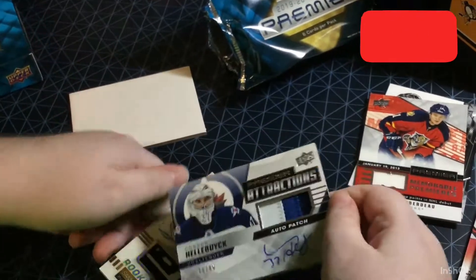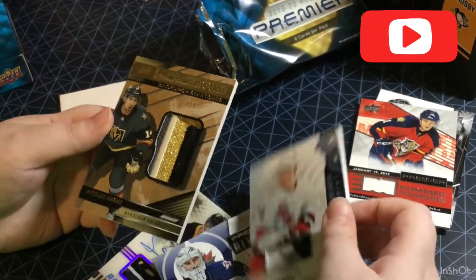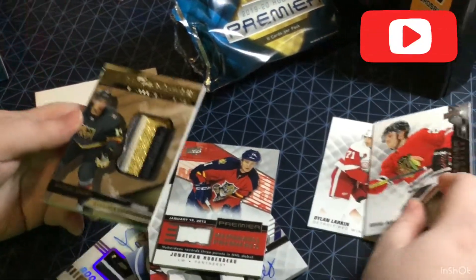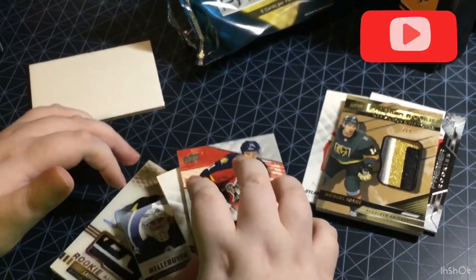We got these two — Hellebuyck and Lafferty. The nice Hag 2 of 5. Julian Gauthier. Then we got the Huberdeau jersey card. Boquist rookie. And Dylan Larkin base card. Alright guys, leave a like, subscribe if you haven't already. And Cargjump's gone.